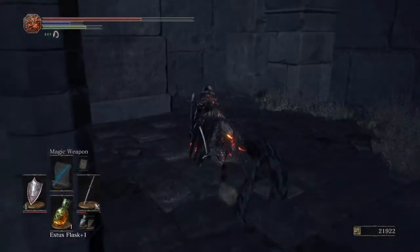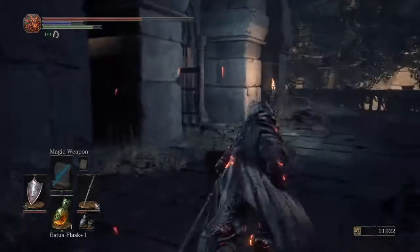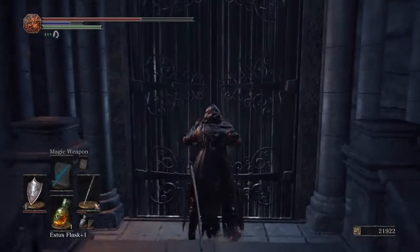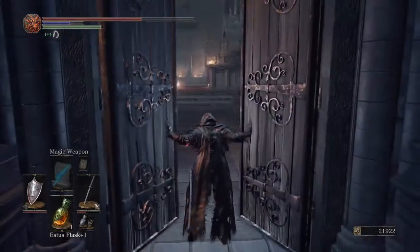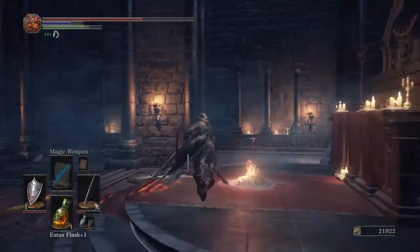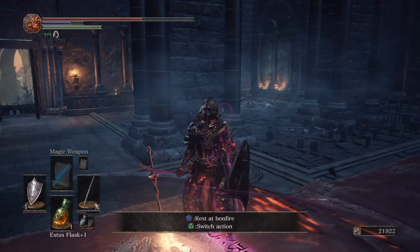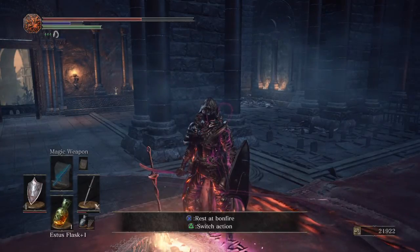I believe there might be something around here. I always felt like this was an illusory wall here, but it's not. This shortcut will be the side door of the bonfire - we can rest up, much needed rest. With that being said guys, I'm gonna end this episode here and we're gonna pick up right where we left off next time. Hit like and subscribe if you enjoyed this episode and I'll bring you more guides and walkthroughs of Dark Souls 3 - thank you.